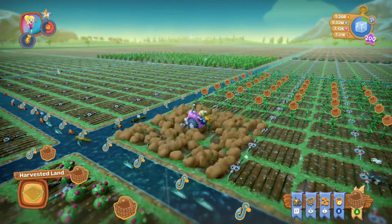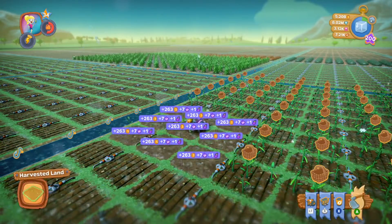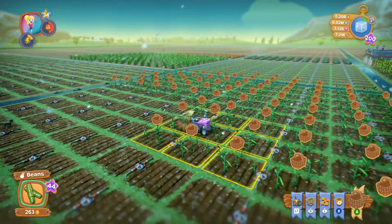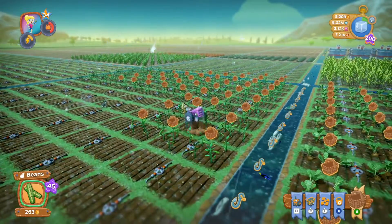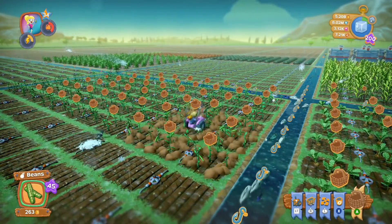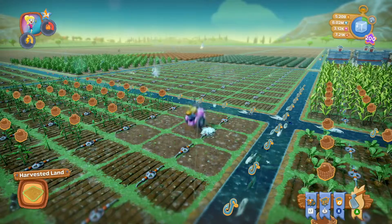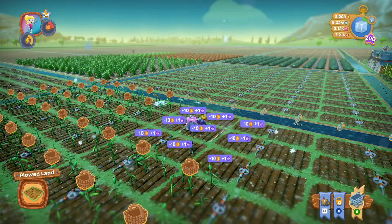So it's a good practice to get into — to come into someone else's farm, your friends, strangers, anybody who has an open farm. You can come in and harvest. You can give them the spoils of the harvest by doing so, which is nice for them because they don't have to come in and do it. And now we're harvesting beans. If I can replant beans, I might do that for them since they have 5 billion coins.